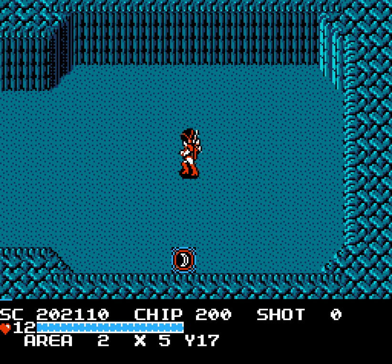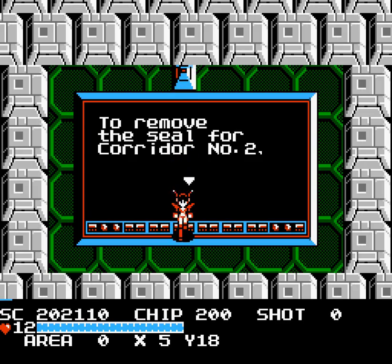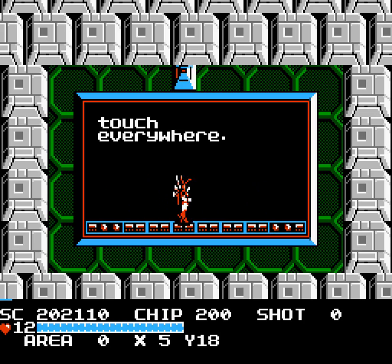This is the screen where we fought the crab mini-boss before, and I mentioned that we were going to save this room for this video. This is where they will show you the trick to opening corridor number 2,